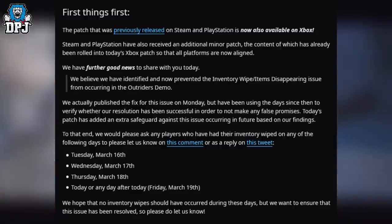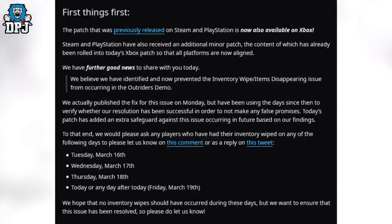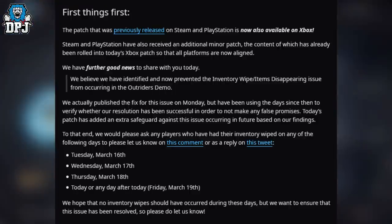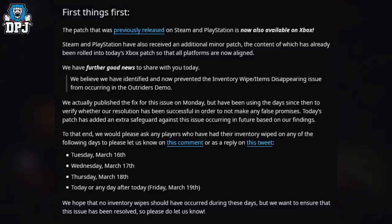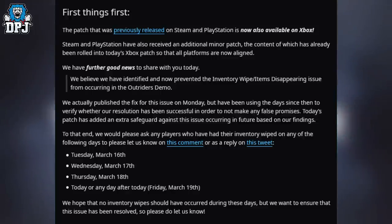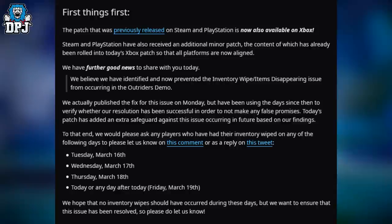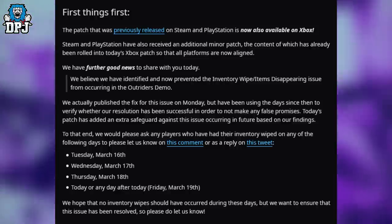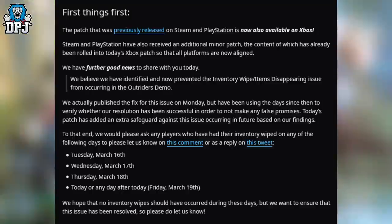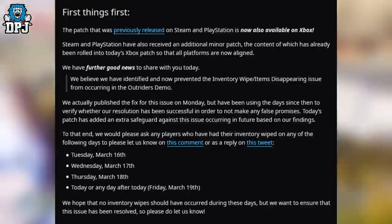They're asking any players who have had their items wiped on the following days to reply to their tweet — which I'll link down below — if things have disappeared. The dates are Tuesday March 16th, Wednesday March 17th, Thursday March 18th, or today Friday March 19th or any day after. They hope no inventory wipes should have occurred during these days but want to ensure the issue has been resolved.